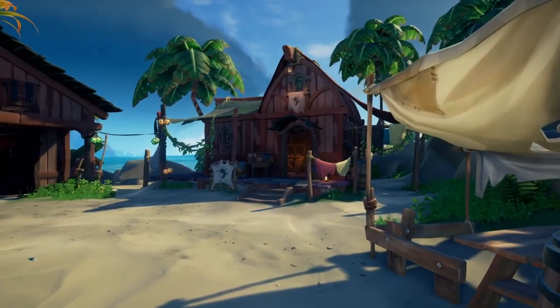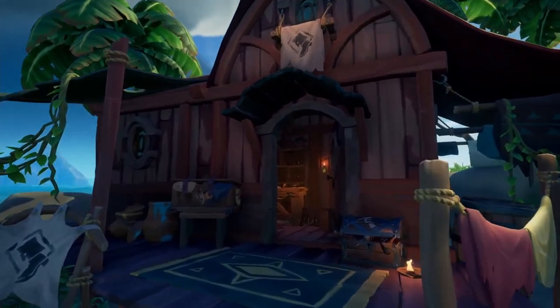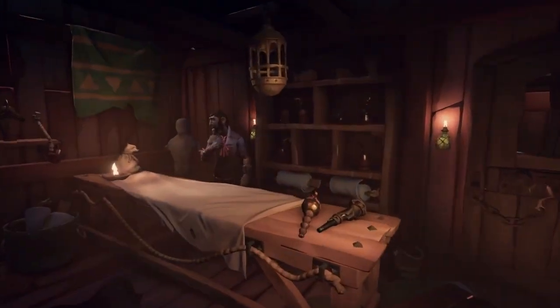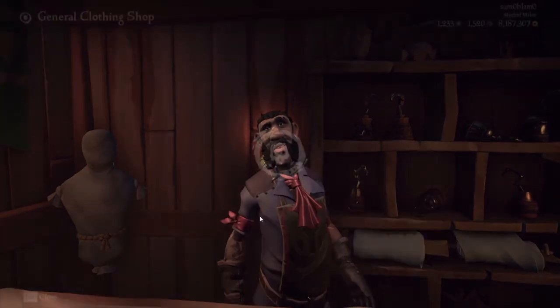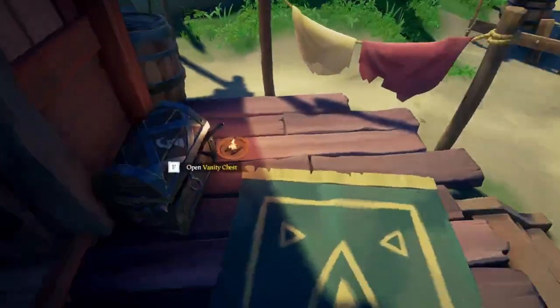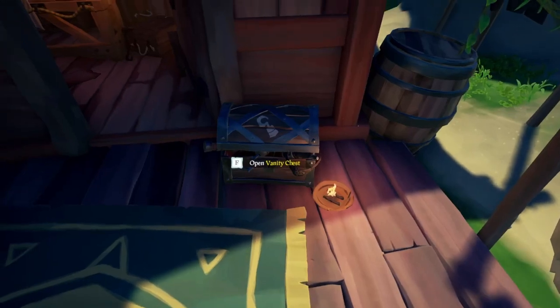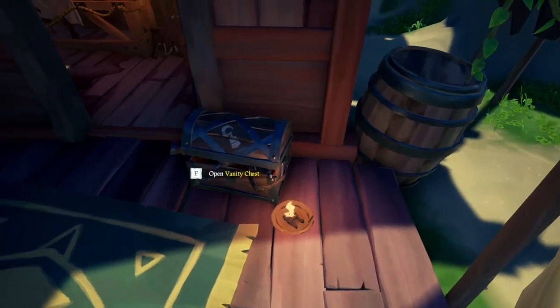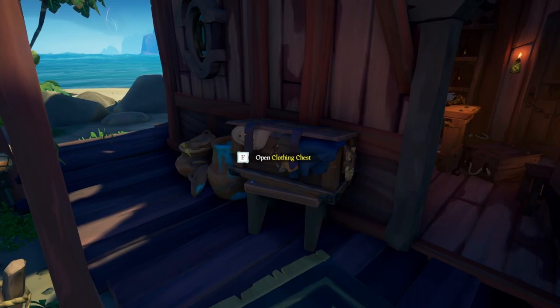If it's your pirate's style you're looking to change, you'll want to point your gaze towards the shop with the boot symbol out front. This is the clothing shop, and it's where you can buy new jackets, hats, hair, tattoos, boots, and anything else that goes on your pirate themselves. Out front is a vanity chest for changing your pirate's hair, hair color, tattoos, scars, and curses. There is also a clothing chest so that you can change your pirate's hat, boots, shirts, jackets, dresses, pants, belts, and gloves. The shopkeep will always have a C name for clothing.